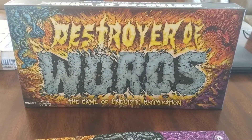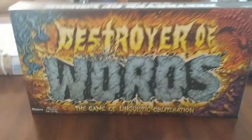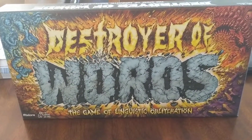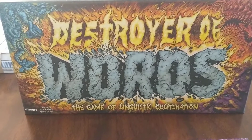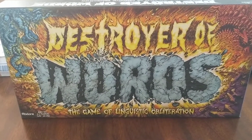Konnichiwa, this is the socially distant Shogunstein, and this is just a look at the game from Prospero Hall and Mixlore — Destroyer of Words. It's a Scrabble-type game with an 80s heavy metal theme where it's like a battle Scrabble.